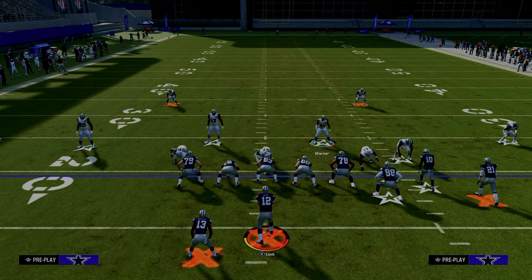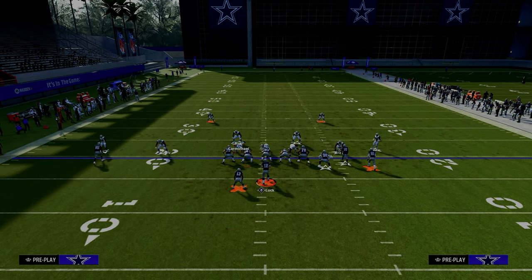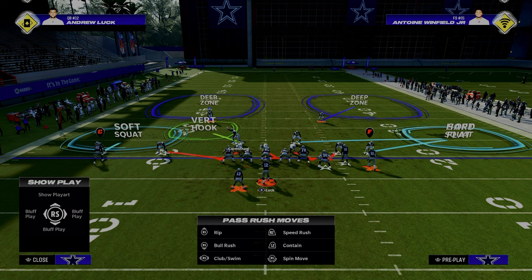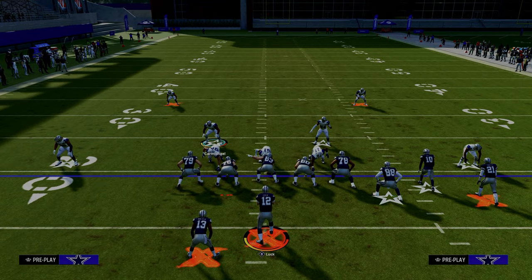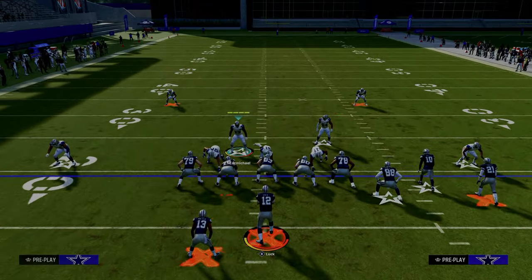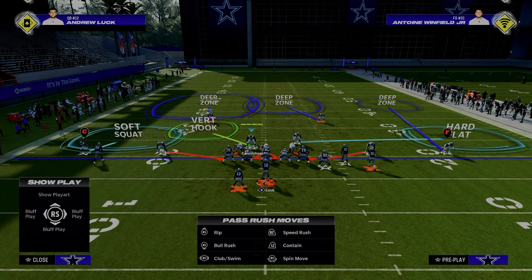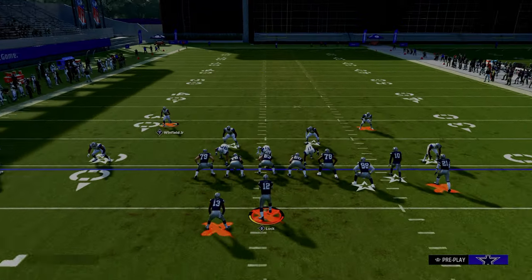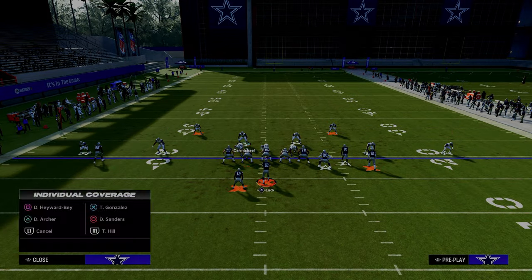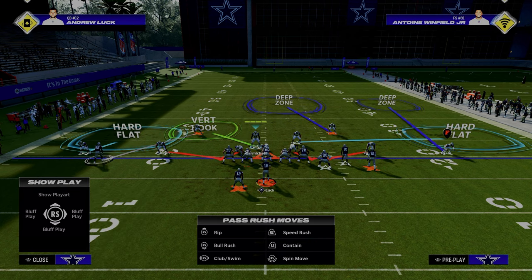A simpler setup out of DB Fire: baseline press, pinch the defense, then outside quarter to the bunch side and inside third to the bunch side. When I do something like this, I really recommend bringing these safeties into the box. Then still cross man the solo wide receiver side and hard flat. It's a great send-five pressure with the flats covered on both sidelines.